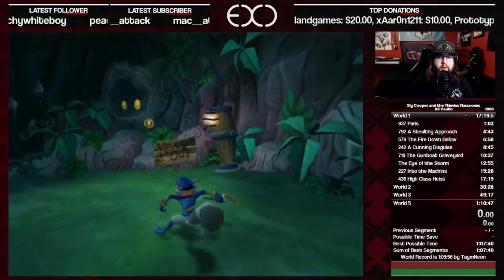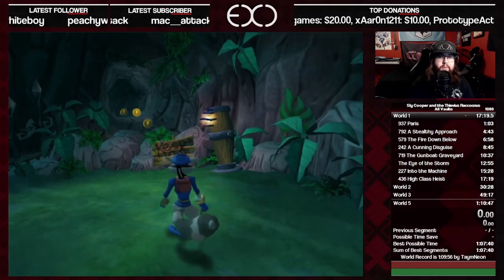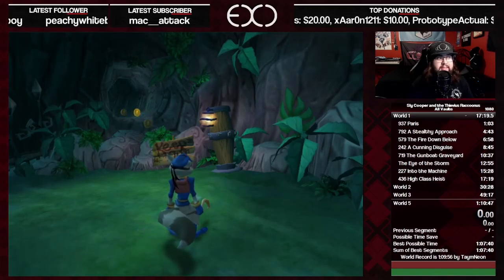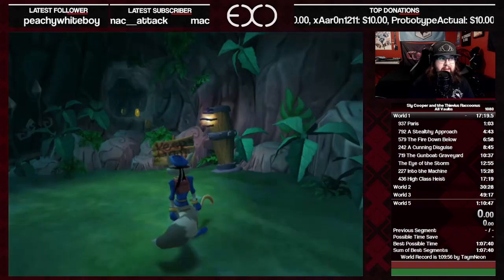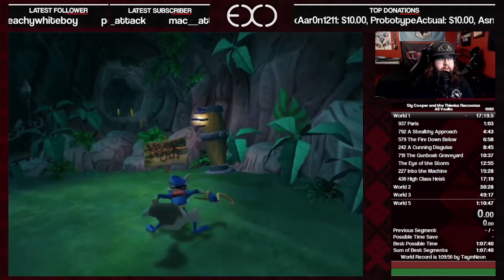There are two things to go over before jumping into ASA. The first is boost jump — a strat used about halfway through the level to gain more height, get out of bounds, and save a couple seconds via movement. There is a backup strat if it's too hard, which I'll show when we get to that point. But first, let me show you boost jump.